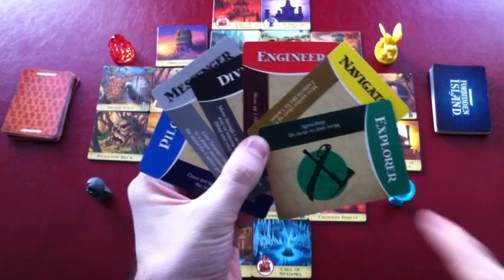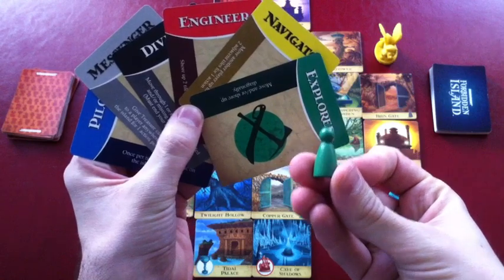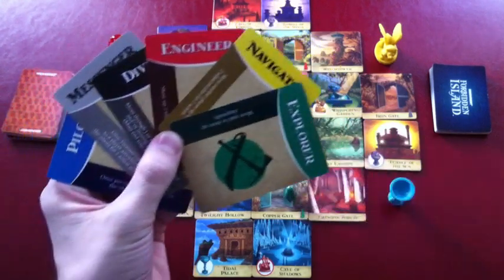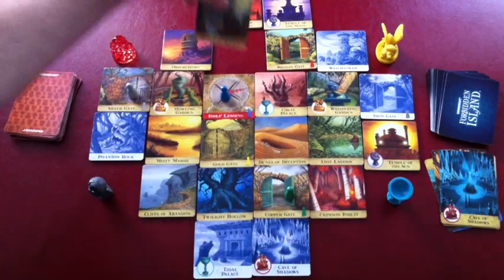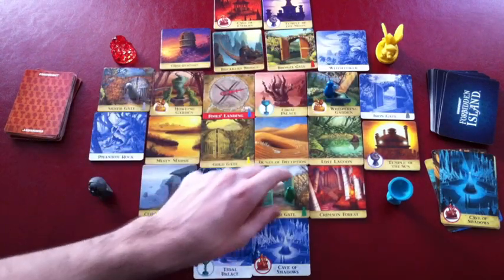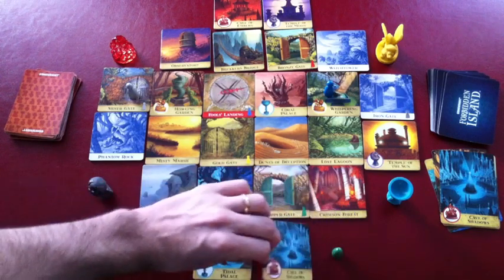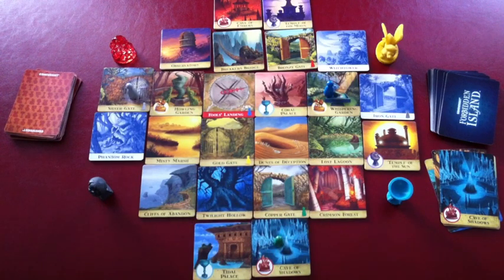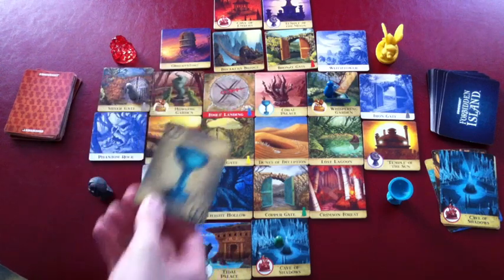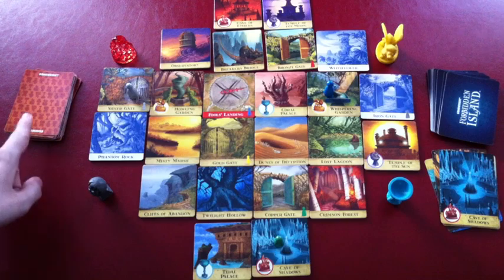In Forbidden Island, each player will take on a color and also a role. Each role has a special ability and a matching colored pawn, which will represent the player in the game. Each turn, players will have three actions. These include moving around the island one tile orthogonally or flipping a tile, which is called shoring it up. Any tiles drawn from the flood deck will be flipped to their sinking side, and players can shore them up to prevent them from disappearing. Players can also pass cards to other players if they are on the same spot, allowing players to help each other gain four of the same card as they work together.